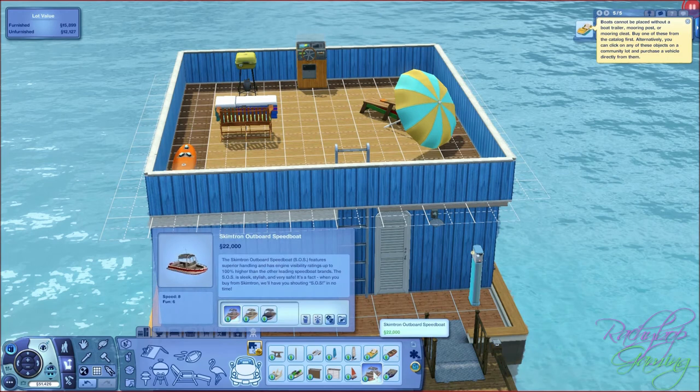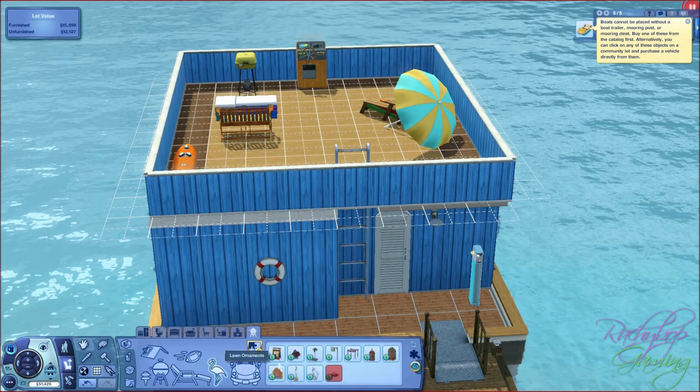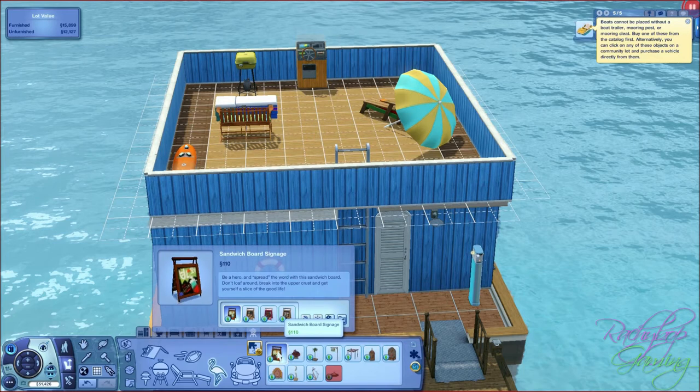Then we've got this outboard speedboat in 3 different colours, and this speedboat too which comes in pink. Then we'll go into lawn ornaments - there's also some lawn ornaments here. Wow, there's a lot of stuff.